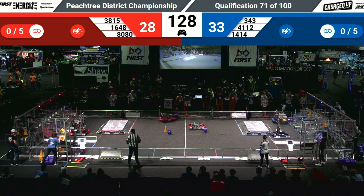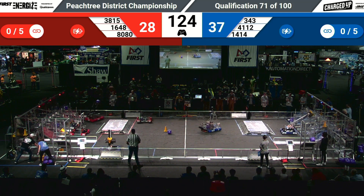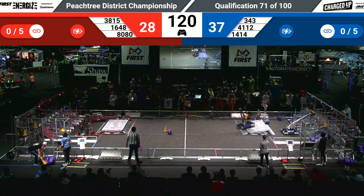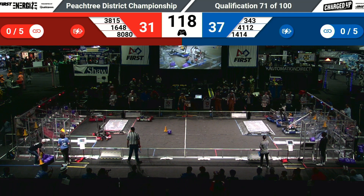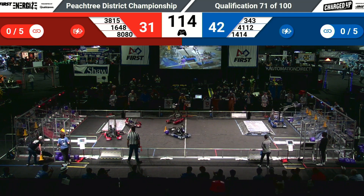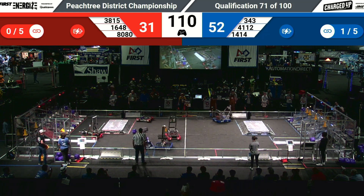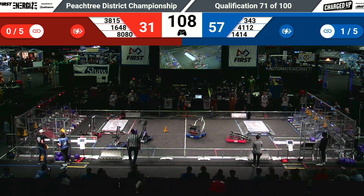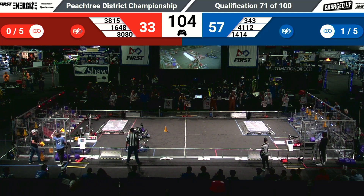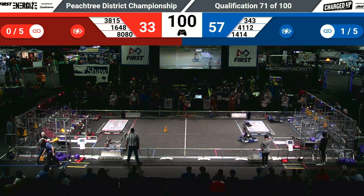41-12 and 343 down in their community. 343 leaves as 41-12 places a cone high atop their power grid, so does 1414 and 343 — all of them scoring high, five points apiece, plus a link in the chain of the power grid. 103 seconds left to go in the match as it's 57 to 33 in favor of the Blue Alliance.